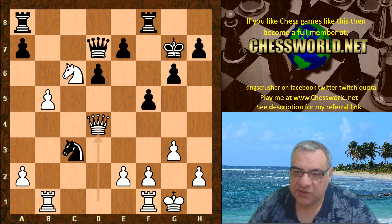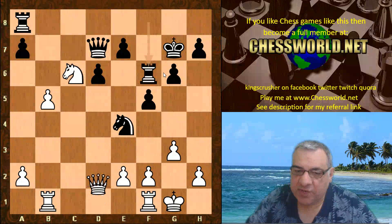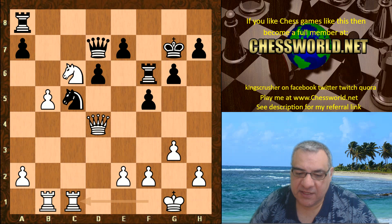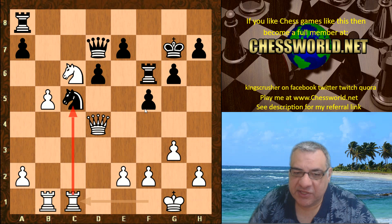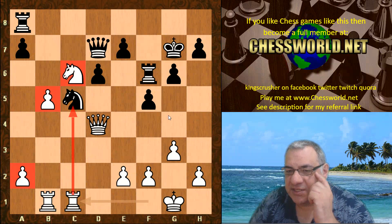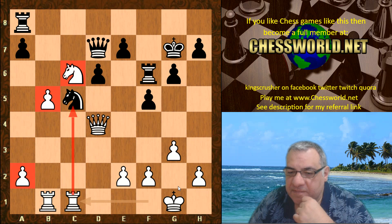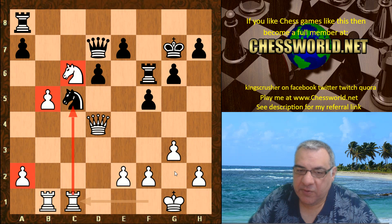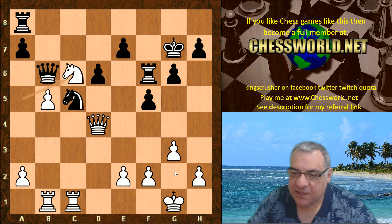We have Rook f6, and now Queen d4 pinning the rook. Knight c5, now Rook fc1 threatening Rook takes c5. White has a really luscious position here — a two-to-one pawn majority, a nice entrenched knight on c6. Black's attack is really not evident here. The loss of the light-square bishop doesn't seem a big deal. We have Queen b7, Knight a5, Queen b6, Knight c6 — some playing around.